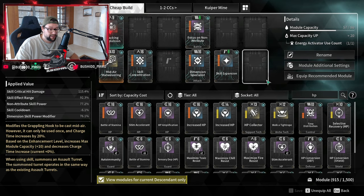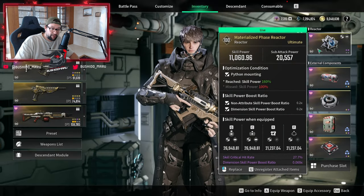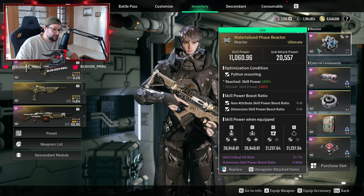The reactor I'm using is a dimensional reactor. As you can see, there are purple rolls that are not perfect, but I do have a little bit of skill critical hit rate and dimensional skill power boost ratio.